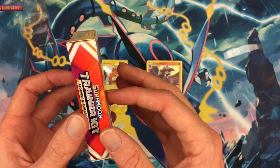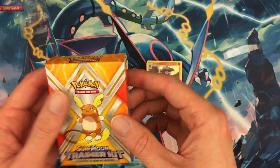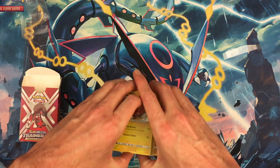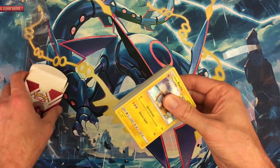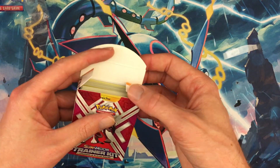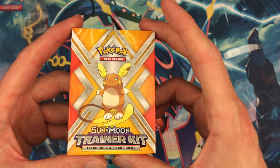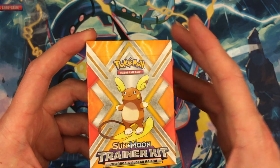So there you go — that is the Sun and Moon Trainer Kit with Alolan Raichu and Lycanroc. There's the deck box that comes with it. Let me know in the comments if the other trainer kit — I think it's the Pikachu and Suicune one — is worth picking up. Sometimes they have cool cards in them, like the Rayquaza versus Keldeo deck has some great pulls. If it's worth picking up, let me know. As always, thanks for watching!